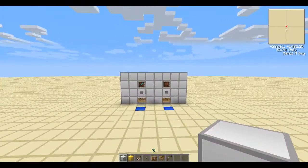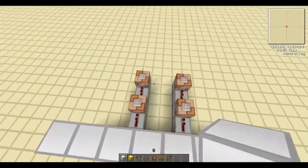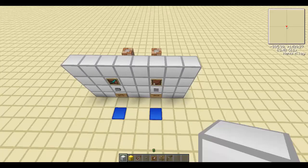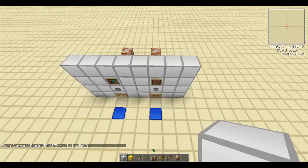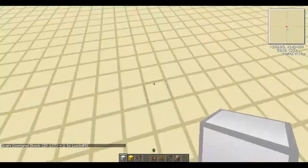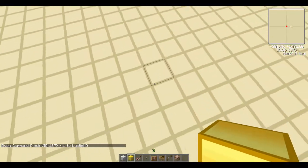Hey guys, we're back. We're going to explain how to build this. Obviously you're going to need command blocks, and they're not in the creative inventory. To give yourself a command block, use the give command with ID 137 — that's the ID for command blocks. Give yourself however many you want; I'll just grab one.